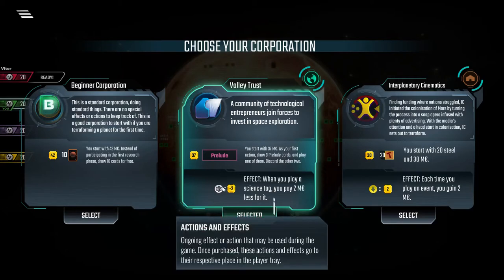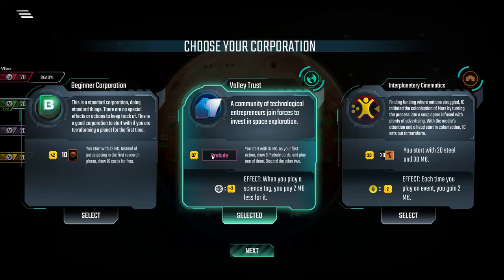Their other effect — the minus two cost for science tags — kind of pivots them towards a science victory, or at least the science reward for it, but that's probably the lesser of the two powers. The Prelude card is really the thing. And a free earth tag — there are some cards that benefit from earth tags. So let's do it.